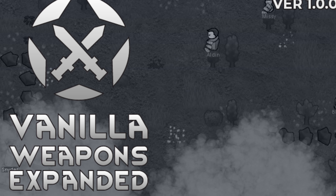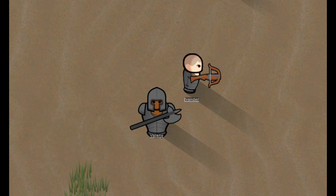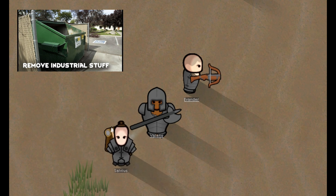Number 2: Vanilla Weapons Expanded and Vanilla Armor Expanded. Both of these mods add a large variety of medieval weapons and armor, such as crossbows, halberds, chestplates, chainmail, plate helmets, and much more. As for the advanced items added by these mods, Remove Industrial Stuff will take care of them. These mods are not necessary, but can spice up your medieval playthrough quite a bit.